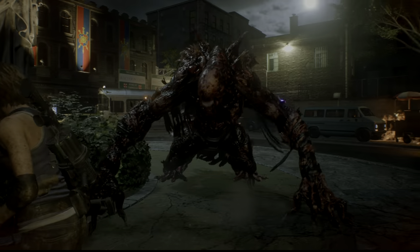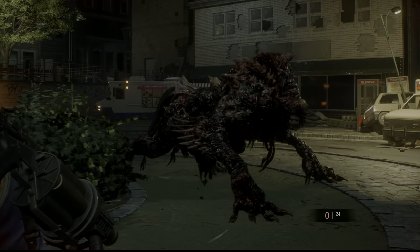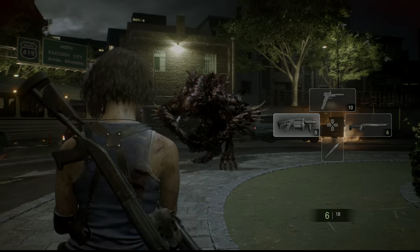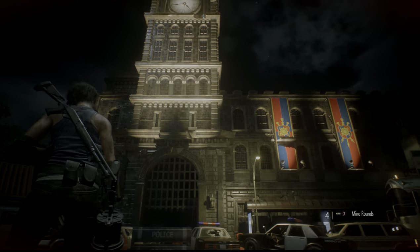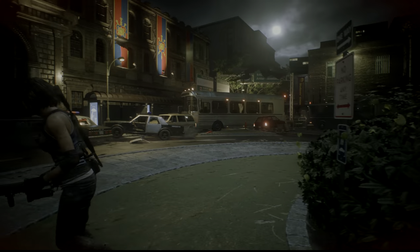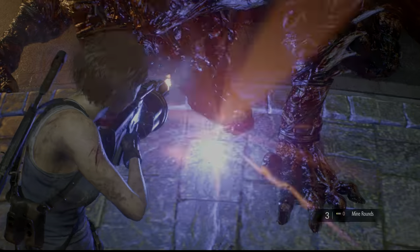If you've gotten the shotgun upgrades, this is a perfect time to use them. If you've gotten the pistol upgrades, it's a perfect time to use those as well. Just keep dumping rounds into him, and eventually he'll get back up and things repeat themselves. He will attack you, you deal some damage, he runs away, runs on the walls, hits a Mine Round, gets knocked off the wall, and around and around it goes. You've got to repeat this for about another two minutes.